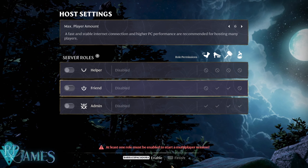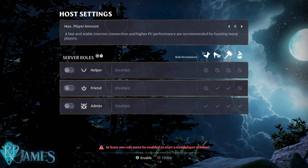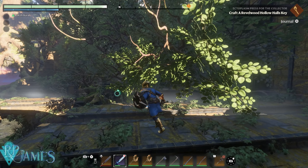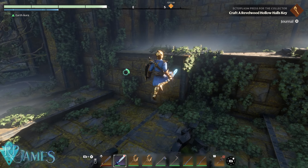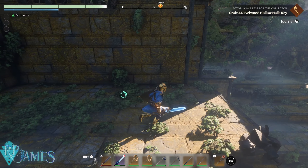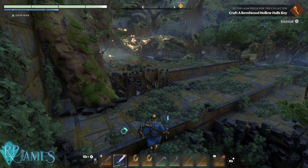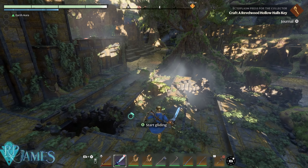First and foremost, they added some tweaking to the settings when it comes to your server. So if you're playing with friends or inviting someone from the internet you don't know, you can decide whether they're going to be just helpers, whether you'll show them your base, or maybe your friends get a little bit more permissions when it comes to building — or you can add an admin with all permissions. That's actually kind of nice.